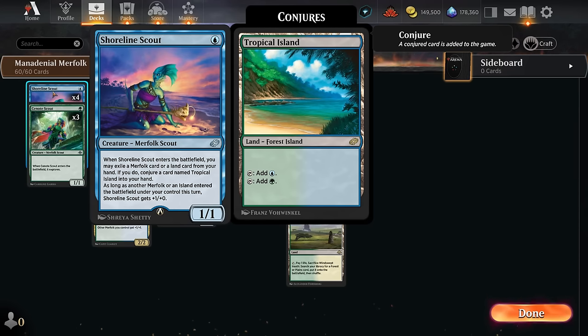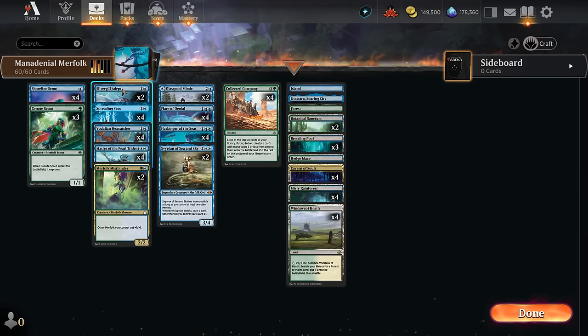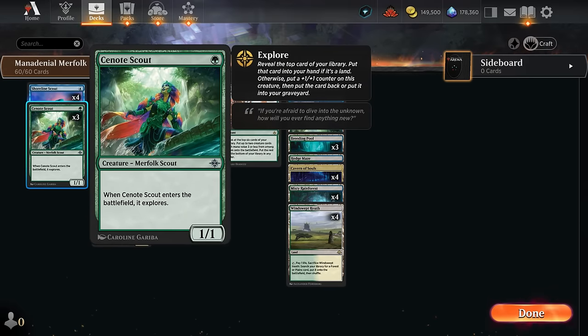At one mana we're playing the full set of Shoreline Scout, one of those digital cards that can turn a Merfolk or land into a Tropical Island, giving us mana fixing. It's also a blue creature that can hit pretty hard once we play another Merfolk or island, and it can be sacrificed to Flare of Denial. That's another huge upgrade for this deck — we can potentially cast it for free by sacrificing a non-token blue creature to counter a target spell, or just cast it for three mana. This lets us tap out, add creatures to the board, and still have a safety valve against board wipes or scary combo cards.